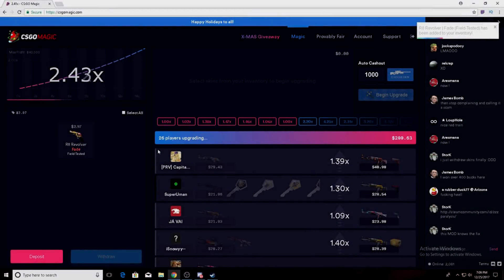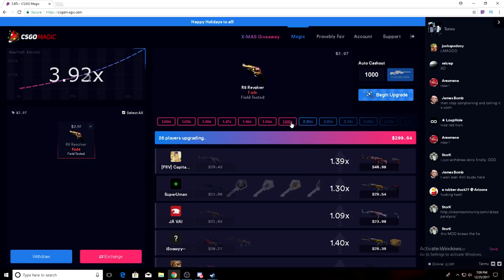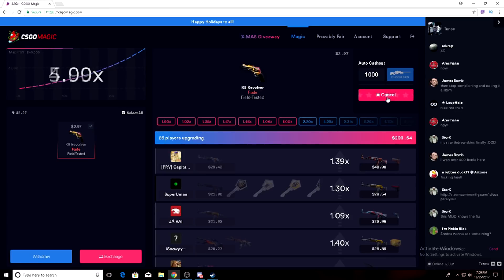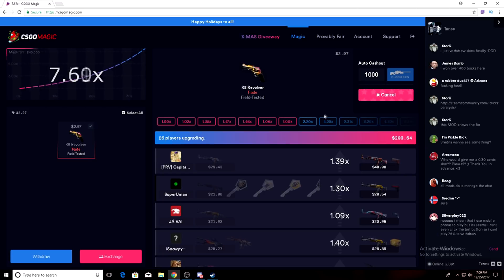What is going on guys, Toons here. Today I'm bringing you guys a video on csgomagic.com. I'm going to be trying to go from three dollars to a knife. To start off, we got a really long red train, so I'm gonna throw this skin in here. This is gonna go long. I wish I came earlier, but I believe we'll have two blues in a row, hopefully.